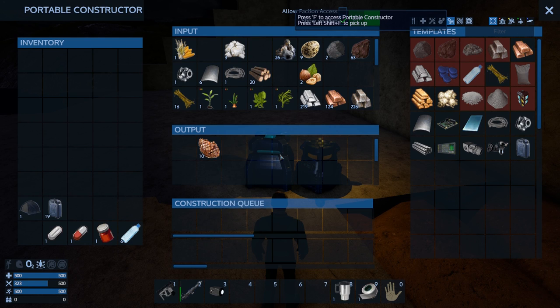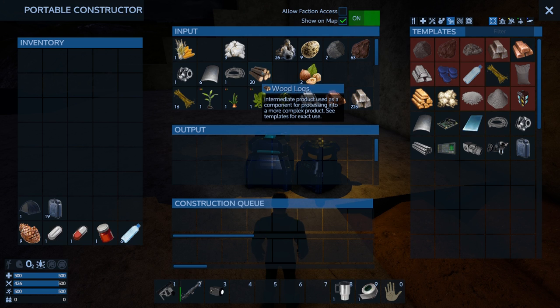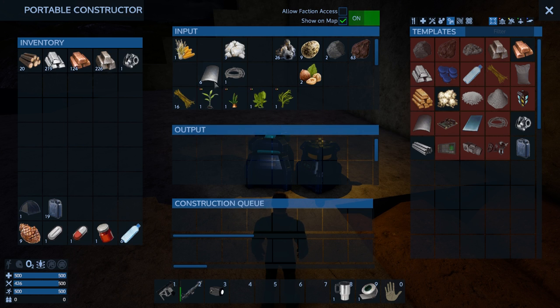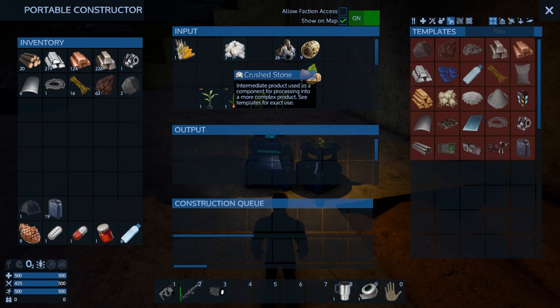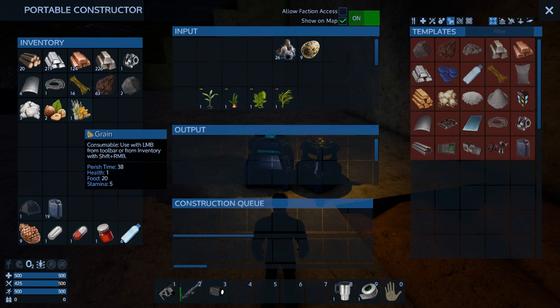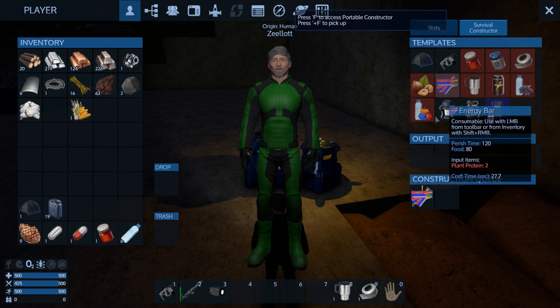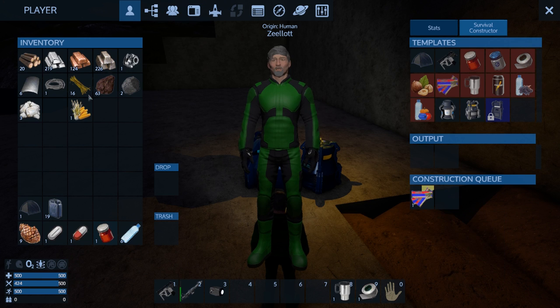I've got a bunch of biofuel cooked up and my steak just finished, so we can eat one of those right now. We're gonna need to take the rest of this biofuel on the road with us. I'll grab all this stuff. I can cook that up right away, turn it into an energy bar — 13 minutes — and that'll last a long time.